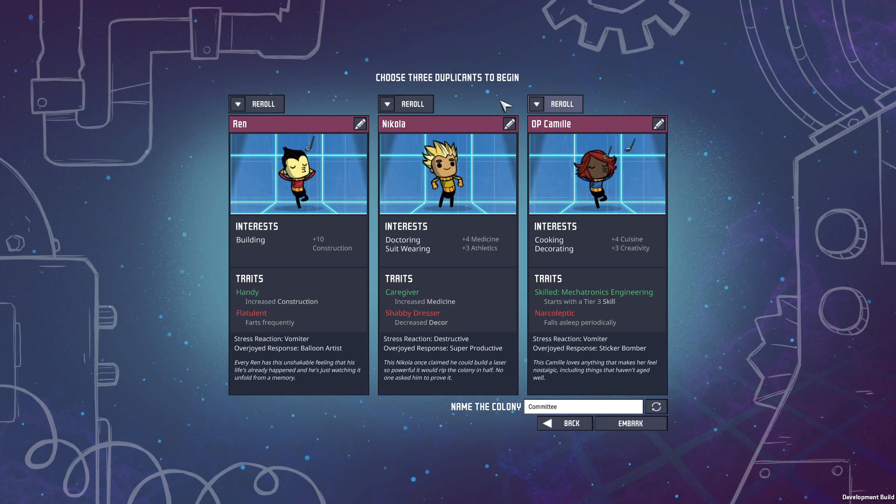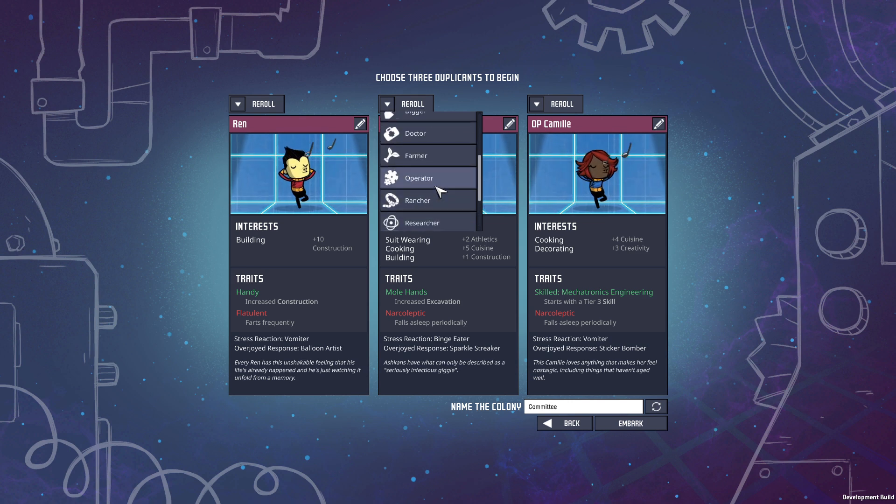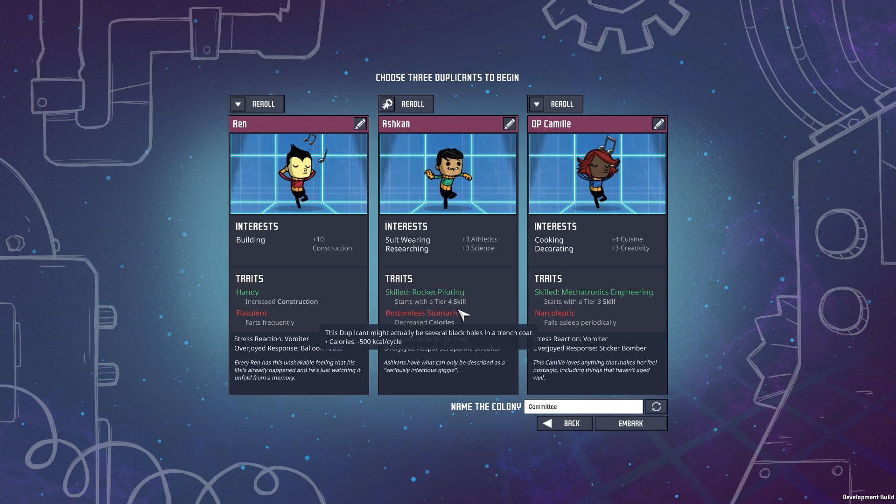I don't think you can start with Meep unless they changed it. Oh, that one was skilled in rocket piloting — let's try to get one of those. Can I just go straight for rockets? Maybe suit wearer, cause that's what rocket piloting is. Athletics plus 8! Starts with the tier 4 skill. That is amazing. Although I wonder what their morale is going to be like.